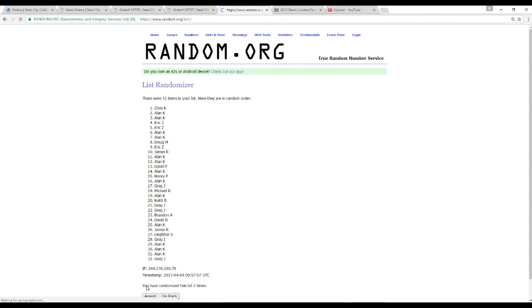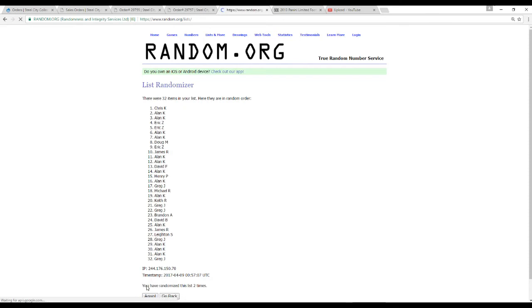And then our last random will be for the Leroy Jordan jersey. We're going to take all of our names, randomize that five times. Good luck, everybody — and it's going to go to Alan Kay. Congratulations, man.